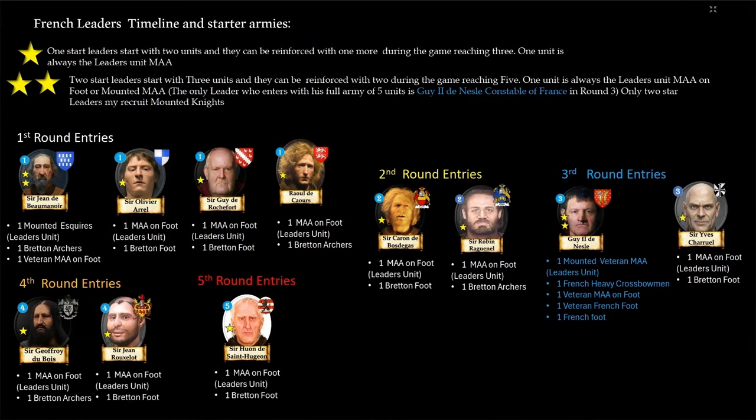We have here the French leaders timeline. Every leader or number of leaders will enter in different initiative stages. One-star leaders at the top start with two units and can be reinforced with one more during the game, reaching three — one unit will always be the leader's unit, mana times. Two-star leaders start with three units and can be reinforced with two during the game, reaching five. One unit is always the leader's, mana times, foot or mounted. The only leader who enters with his full army of five units is Guy II de Nesle, Constable of France, in round three. Only two-star leaders can recruit mounted knights, and the mounted knights are specifically two for every faction, so they can recruit again when the unit is destroyed.